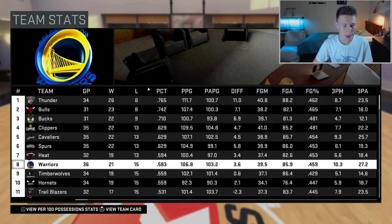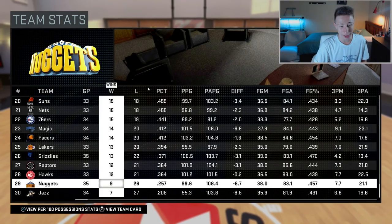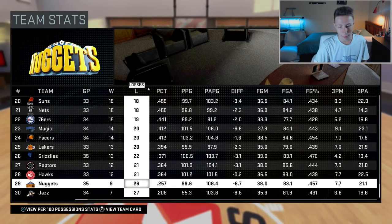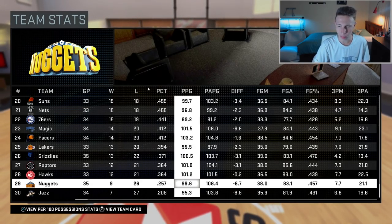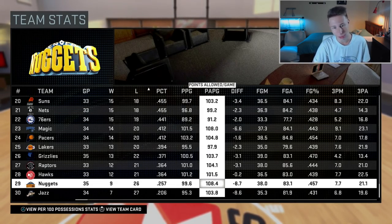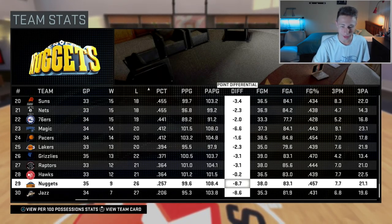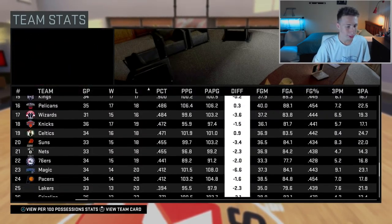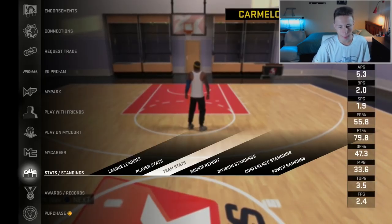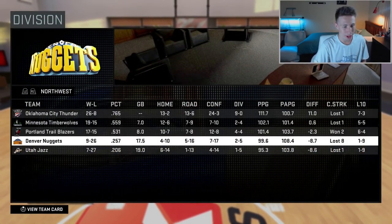The only problem is our team stats — we're 9 and 26. Me playing well isn't resulting in the team doing well, which is annoying. My teammates are just terrible. We have the worst point differential in the league. But that's what Mello dealt with in Denver, so I'm just trying my best.